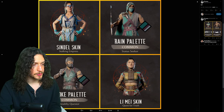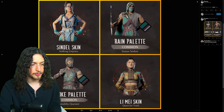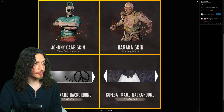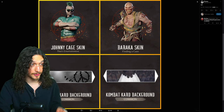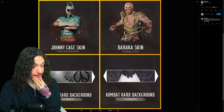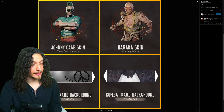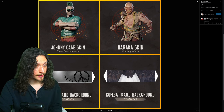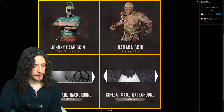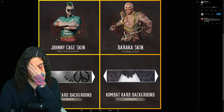Stealthy Quester for Smoke — that one's not too shabby. Then again, you get your fruit roll up skin for Li Mei. Lastly, finishing things off, we have the Batman Henchman Johnny Cage That's Entertainment skin, which looks abysmal. They said this was in the same vein as David Bowie. I guess I can kind of see it, but I don't know, man. Finding a Cure Baraka skin — this one's not too shabby, I like this one. And then we get these combat card backgrounds again for Peacemaker.